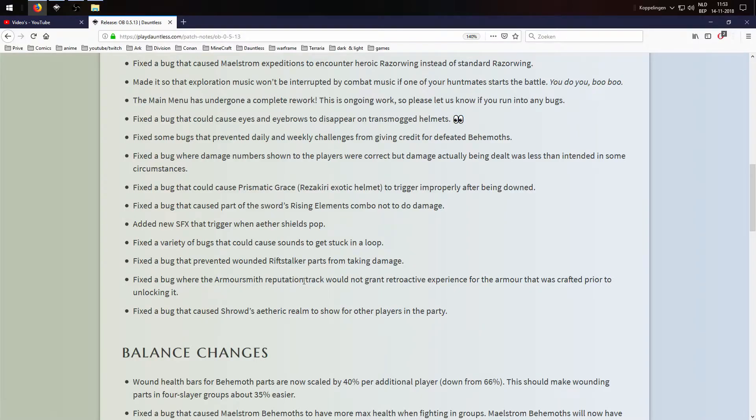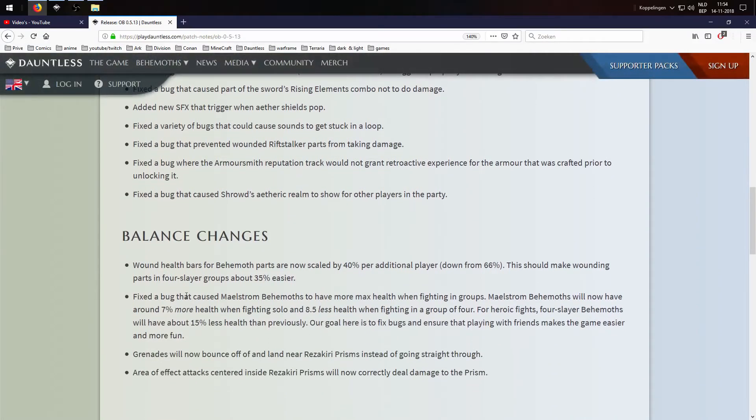Fixed a bug where the Armorsmith reputation track would not grant retroactive experience for armors crafted prior to unlocking it. So if you had already crafted armor, it should now give you the experience it was supposed to. Fixed a bug that caused Shroud's Aether Realm to show for other players in the party — though I thought Shroud's Aether Realm gave everyone their own individual bubble?